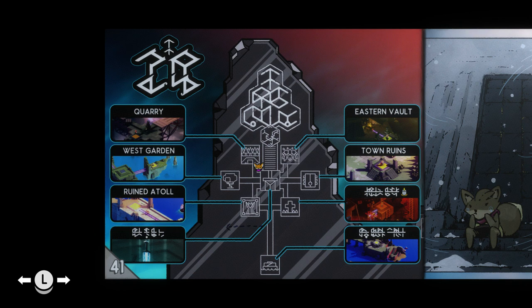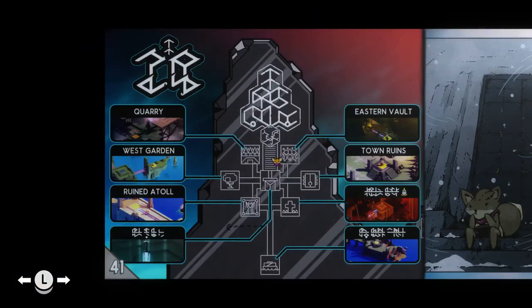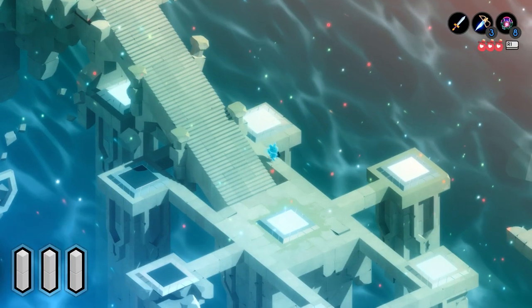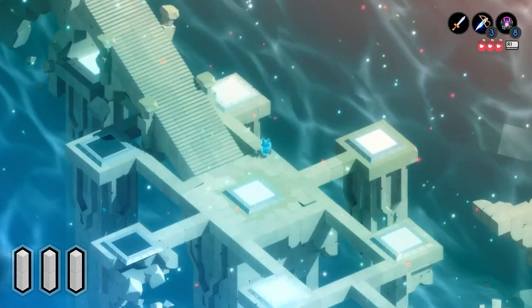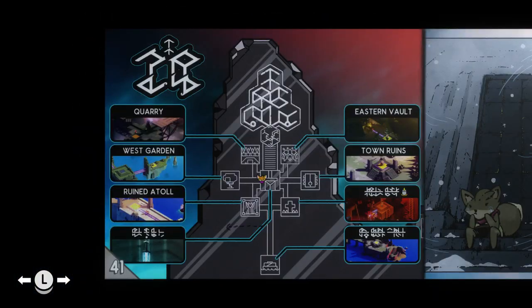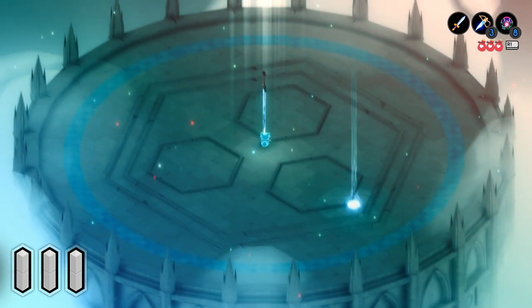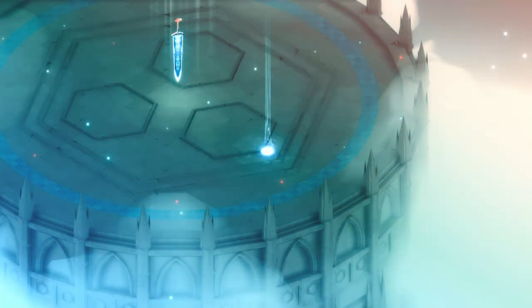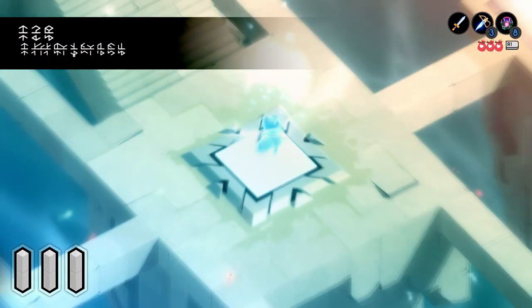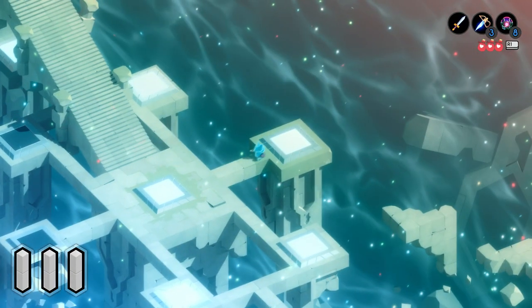I guess I want to go to the town. No, that's the vault. What's the one in the middle? We don't know what that is. It actually doesn't say — let's go here. It's just a sword. Well that's not going to help me. I guess I want to go to the town — that's this one. I'm missing two spots.